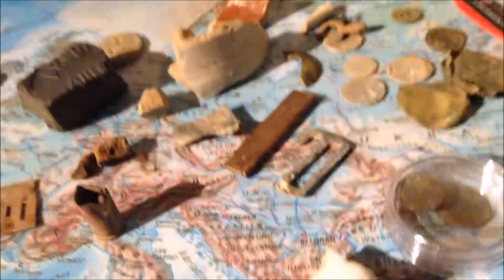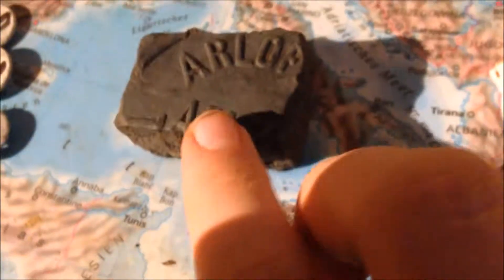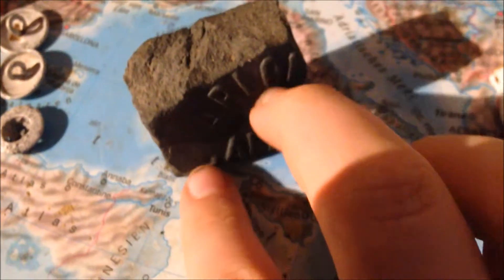I don't quite know what I found because the detecting session was last week, but I think I got these things. First of all we got a stone - yeah, it's a stone. It's an interesting stone at least, because it used to say 'Arlov' on it, which is a village nearby. That's quite interesting because the barn it used to be attached to... the nearest this stone can be dated would be from the 1960s or 50s.